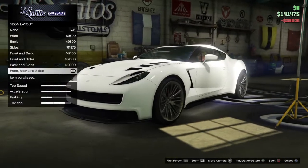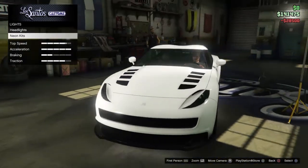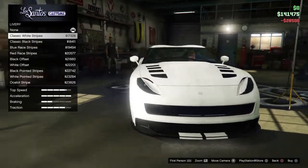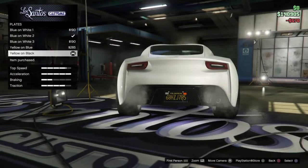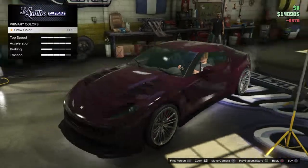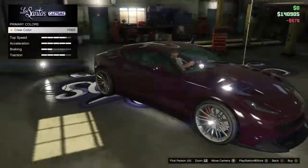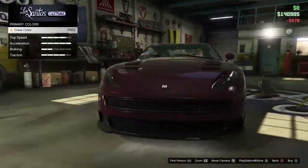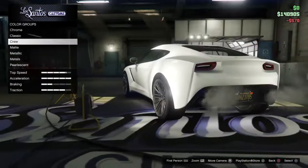Headlights — neon. Front, back, inside neon color. I'll do that another time after I'm done. Livery I can leave to last. Neon black. Respray. This crew color is actually pretty nice. I'm gonna do that.